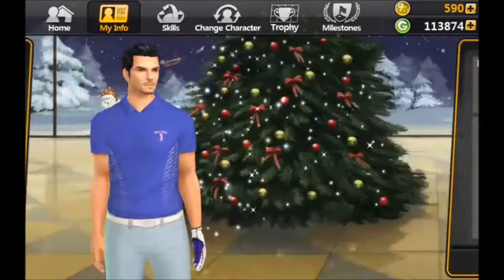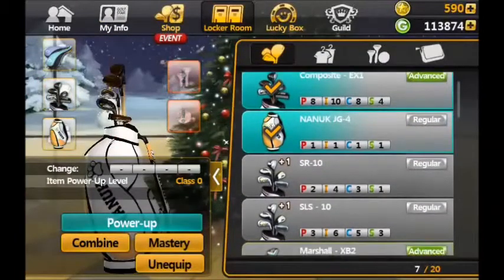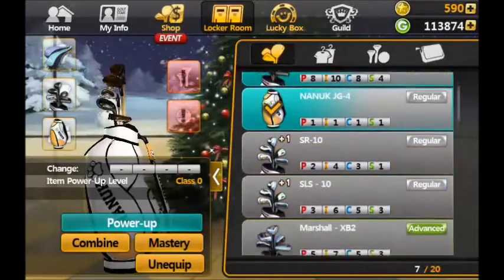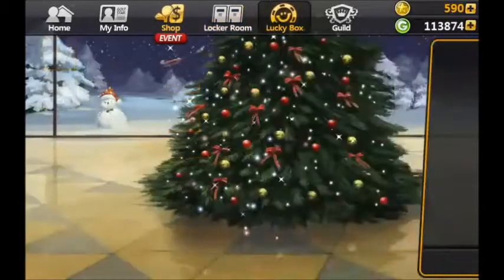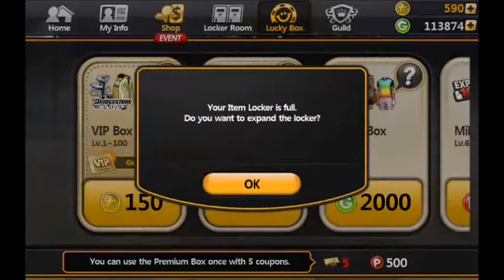I've also acquired some more equipment so I've got a slightly better set of clubs. I've got possibly the worst bag you could get and not far off the worst set of club covers. Each of them has increased my stats so at this stage these are quite significant changes. I've also, as one of the missions, acquired some Lucky Box tokens. Normally these give you a pretty terrible set of clubs but there's a chance they'll get something a bit better. So I may as well roll this now.